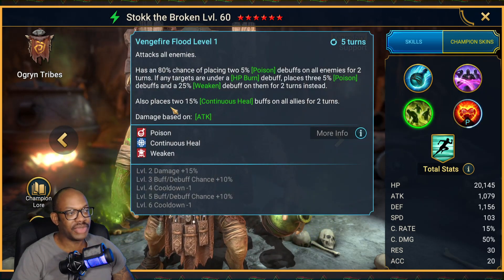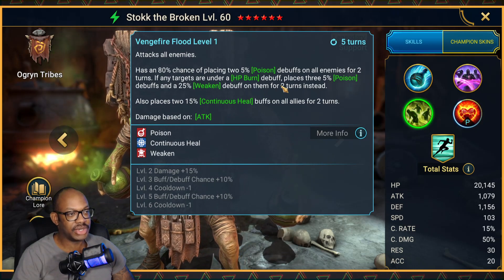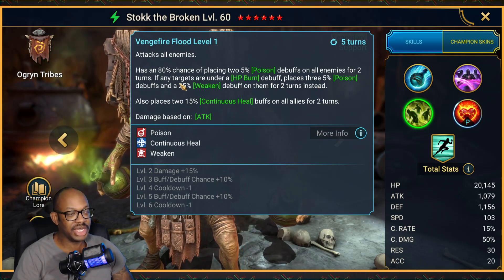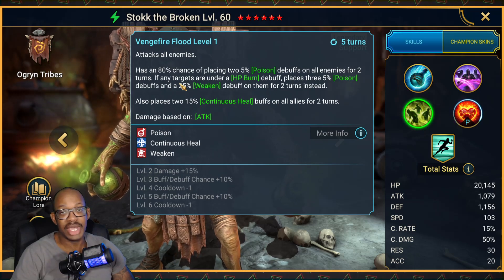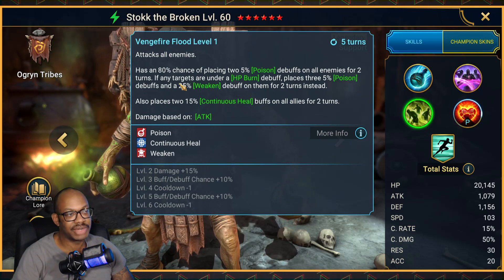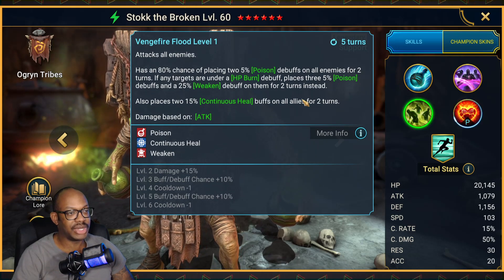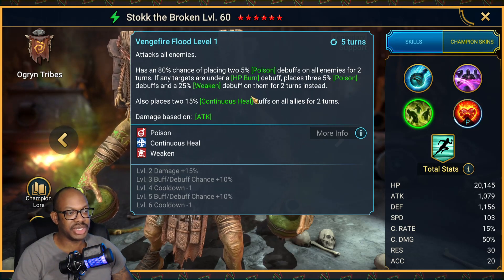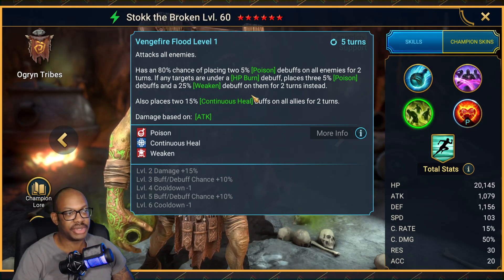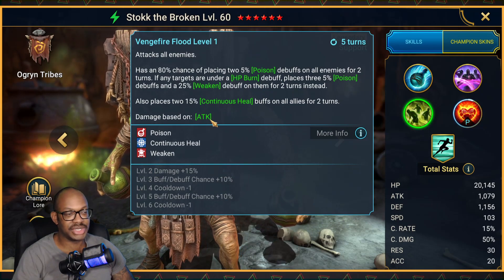On the A3, last ability here: 100% chance when booked of placing two poisons on all enemies for two turns. If they're under an HP burn, he will instead place three poisons on top of a weakened, which is pretty nice if you happen to synergize him with HP burn. Note that he does not have HP burn in his own kit, so someone else would have to bring that in order to activate that extra part of the A3. He also places two continuous heals on all allies for two turns, which is basically kind of like Bad-el's ability on his A2, except that Bad-el has a cleanse with that ability. But in terms of the buffs and debuffs — the two poisons and the two continuous heals — it's exactly the same.